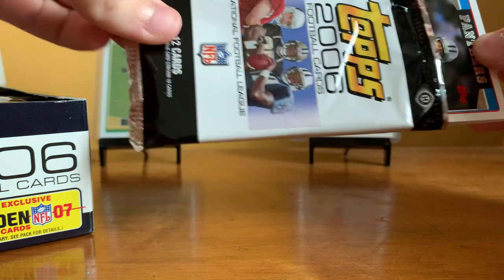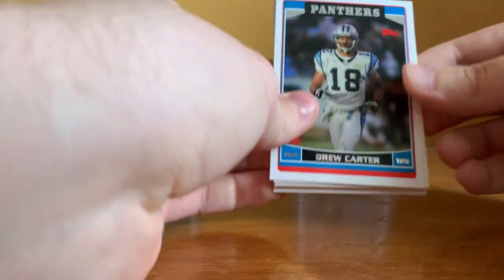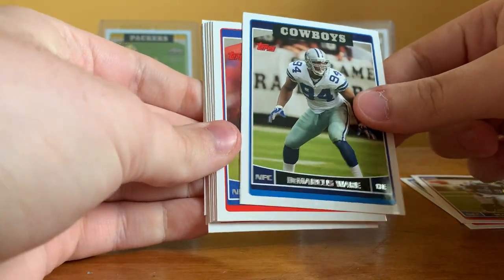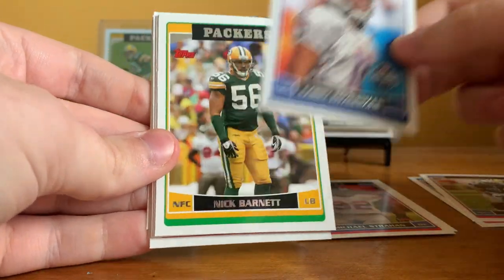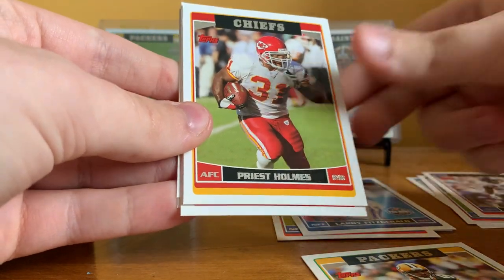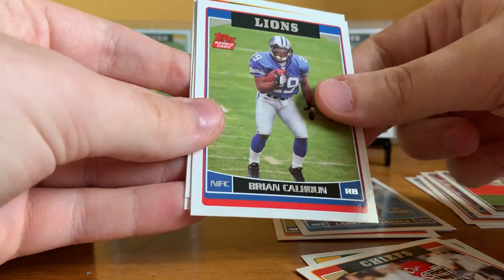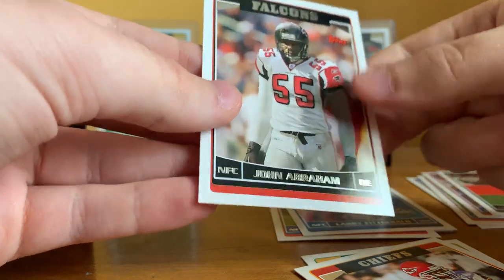Pack one: Drew Carter, Marcus Pollard, DeMarcus Ware, Michael Strand, Larry Fitzgerald All-Pro, Nick Barnett, Dunto Robinson, Priest Holmes, Aaron Brooks, Brian Calhoun rookie card, Tomba Hawley rookie card, and John Abraham.